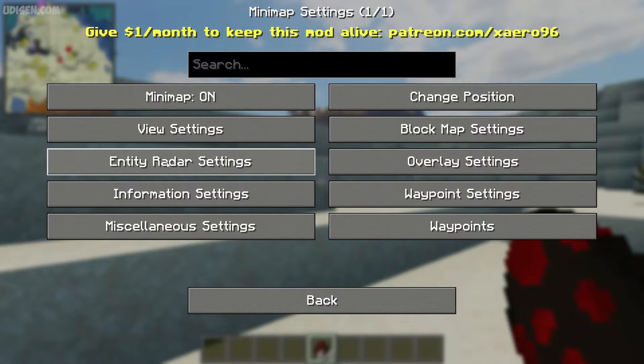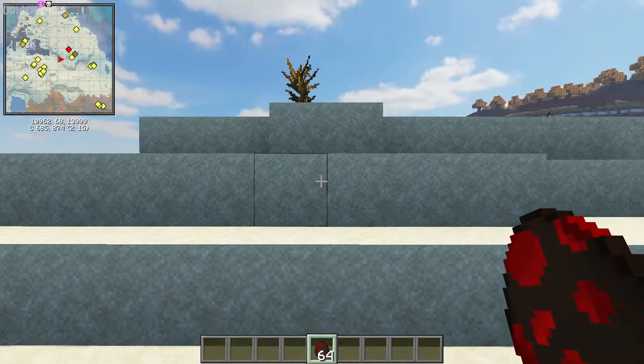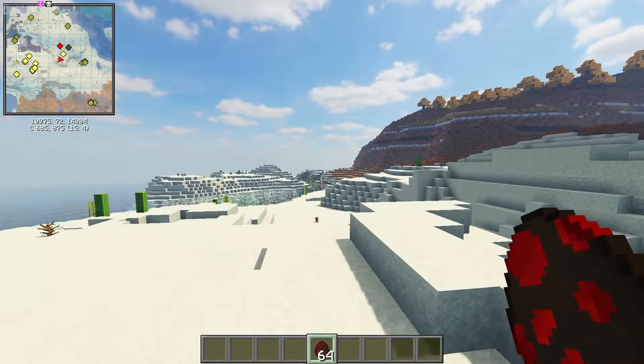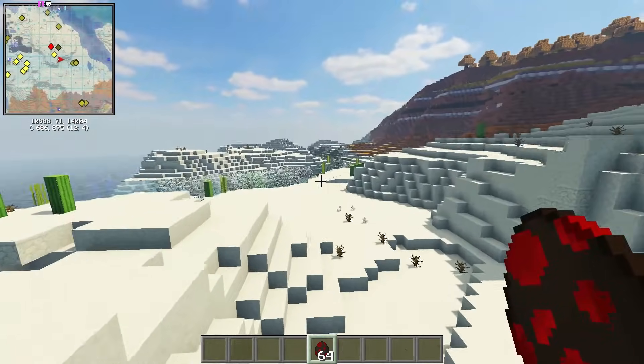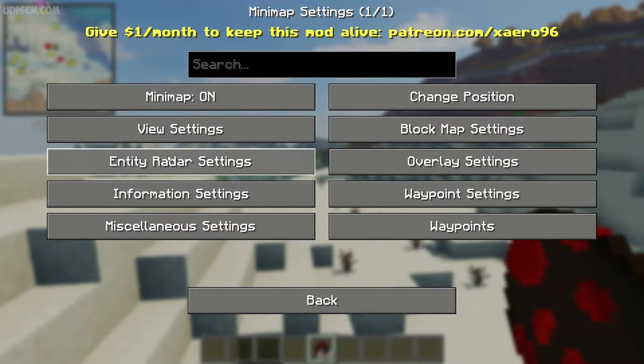Also, in view settings, we can change the opacity. I personally prefer opacity at 50%, so I can see everything around me and also see under the radar.